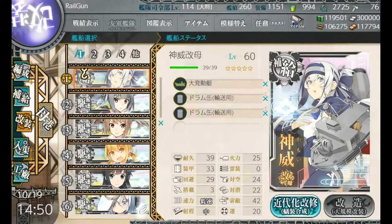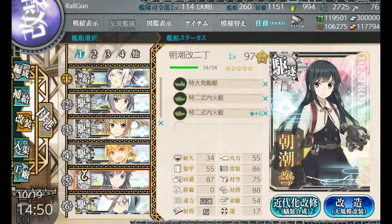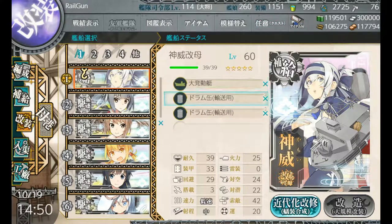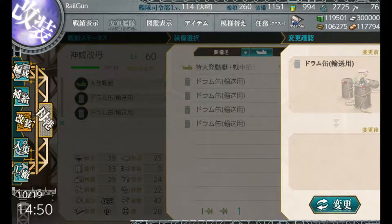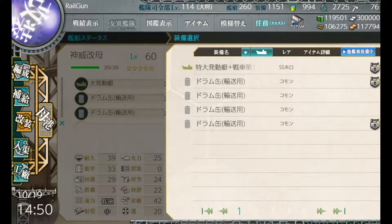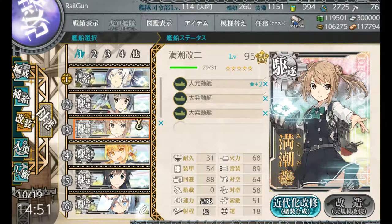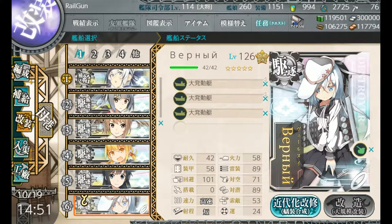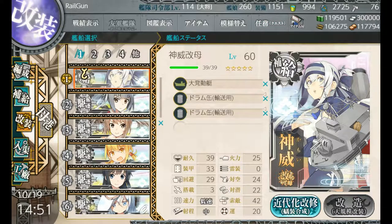Now for the equipment — load it up as much as possible with Daihatsus and amphibious tanks. I do have two drums on here; I can fill those with actual Daihatsus. One thing worth noting is that the 11th Regiment item does not actually count as a bonus for those resource nodes — you cannot use this. Some of my Daihatsus are still out on expedition, that's why I have two drum cans in here. Those are possible if you do not have enough Daihatsus and tanks. Keep in mind that with this current fleet you're going to need 18 total Daihatsus, including your tanks, in order to have a complete set of equipment.